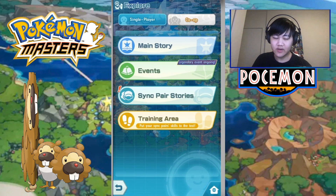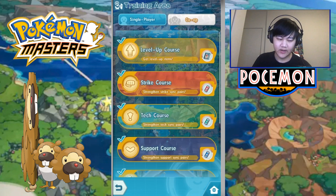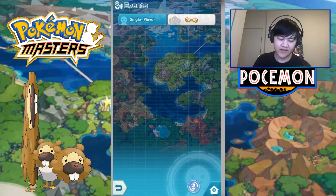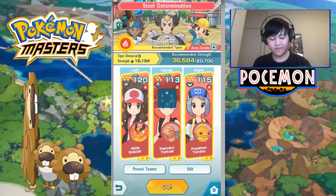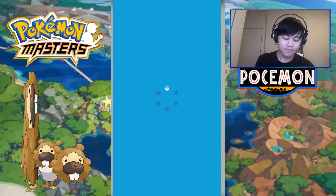You have to realize you can get these from essentially any stage. It's completely luck-based. You could go to Events — you don't have to, any stage works, Co-Op or single player. Let's go into Events. Let's go into this one — this is the Fire-type Training Event.